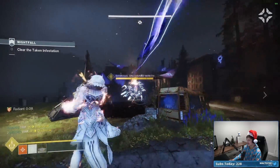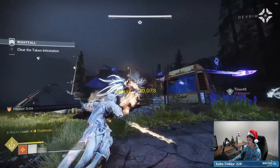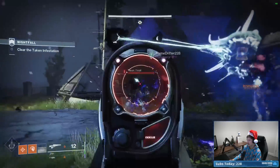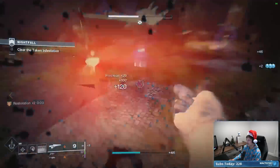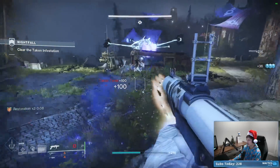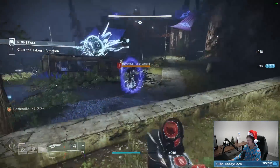Let's see what this Dawnblade does. This meatball is notorious for being the absolute worst part of this Grandmaster because of how tanky it is, and we just helped it with two Dawnblades right there — pretty solid. Now we need to keep our Restoration going. Restoration x2 just from throwing a healing grenade at our feet. Sign me up.